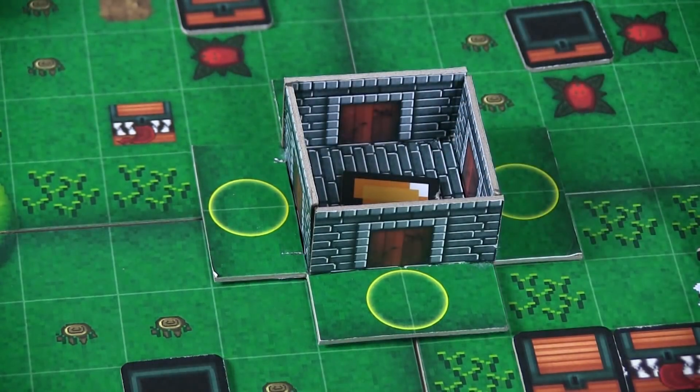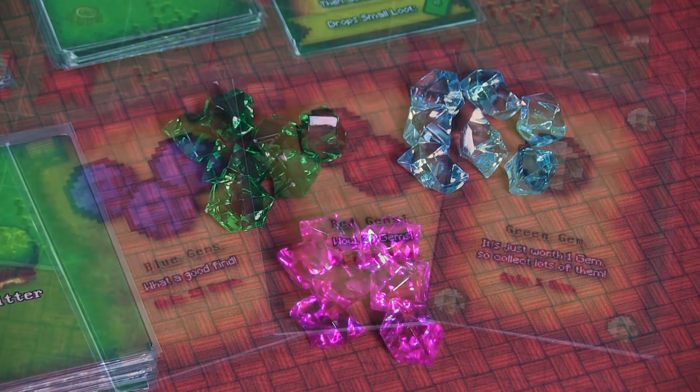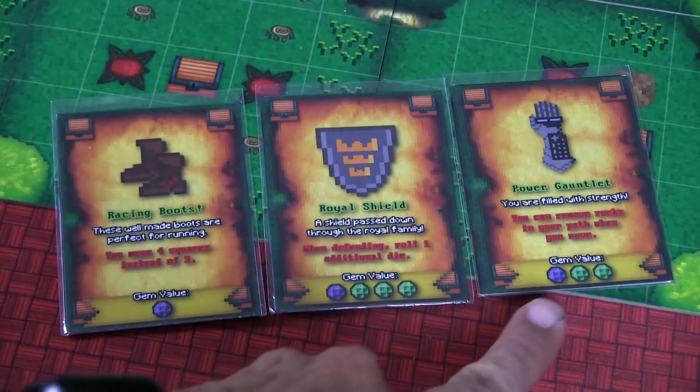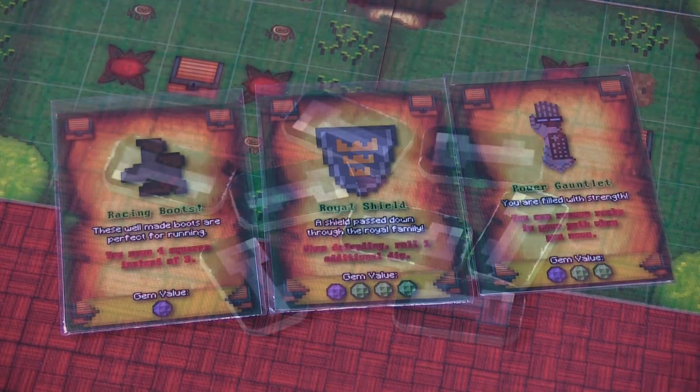There's an alternate way of winning: if you collect 40 gems before someone has grabbed the grail, you too can win. There are three different types of gems in this game — green ones worth 1 point, blue ones worth 5, and red worth 10. Some of the items you collect are also worth gems, so there are a lot of ways you can get things in the game.